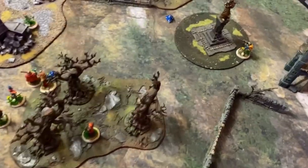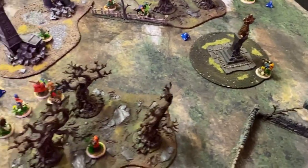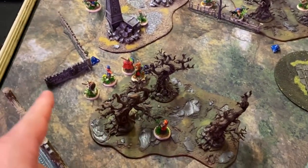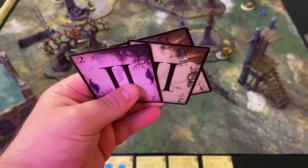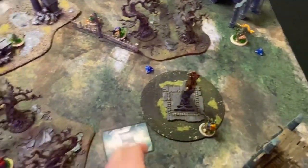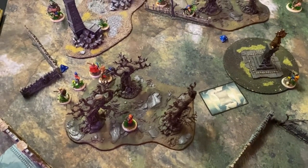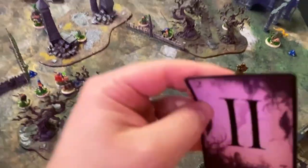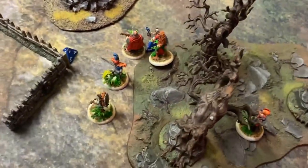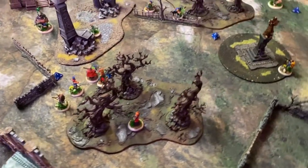We roll for initiative. I get plus two for the roll this turn — I got a three, you got a one, so I still have priority. I've got the turn. Eric the Squire goes first with Field Medic. I declare Blue Two — Stephen lets me have it. Eric heals two wounds on the Baron, then uses My Hero to give two energy to the Baron. Your activation.